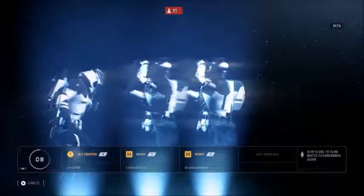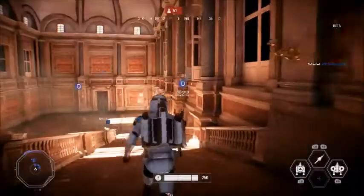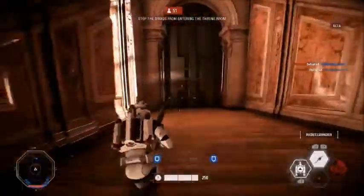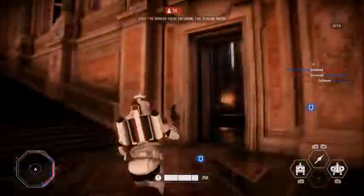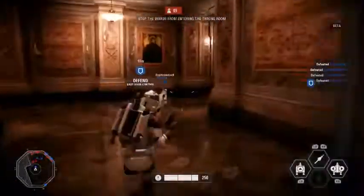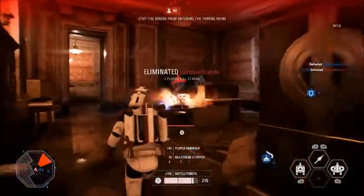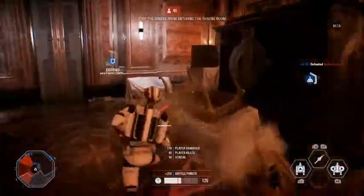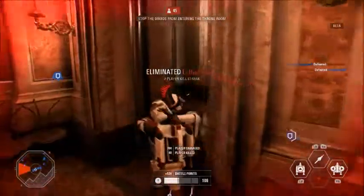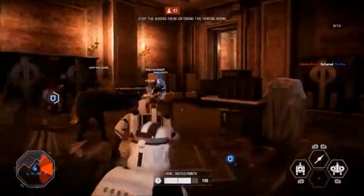Okay guys, this is it — I'm super excited. The jet trooper has a jetpack and a missile I'll use later. First I gotta figure out how to get out of this room. I like the jet trooper — the weapon is really good. It's kind of like the royal guards from Battlefront 1.